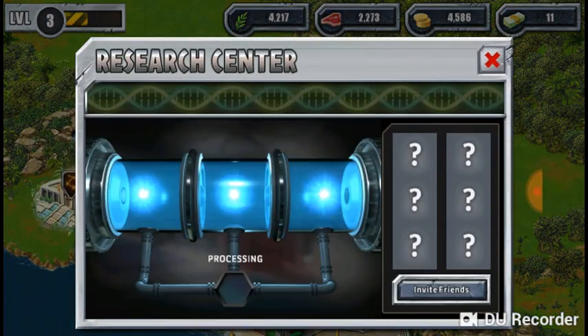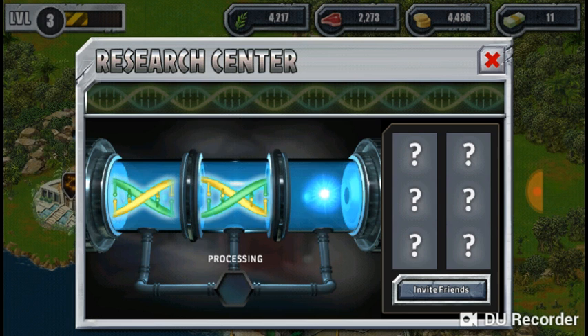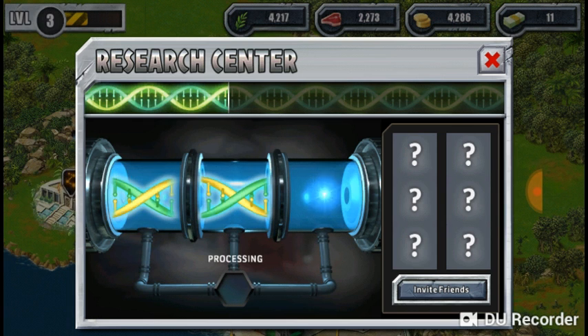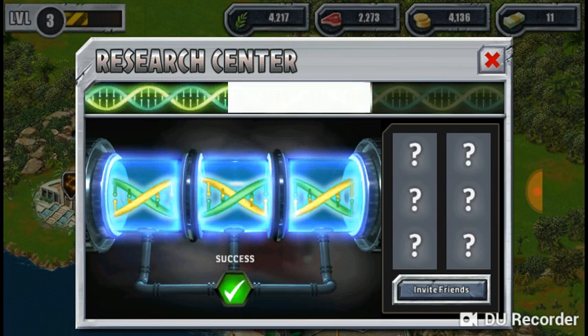Researching — 150 coins. It's always cheap and simple at first but then later down the line it is crazy expensive. You're gonna fail a lot — but typically these first ones never really fail.